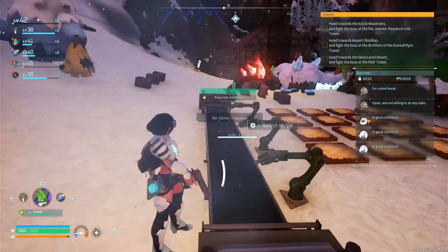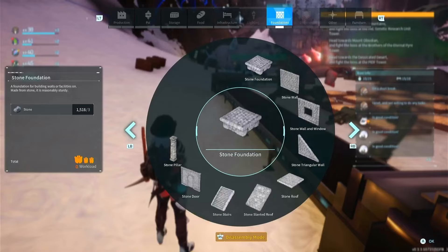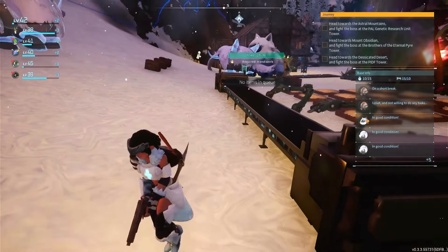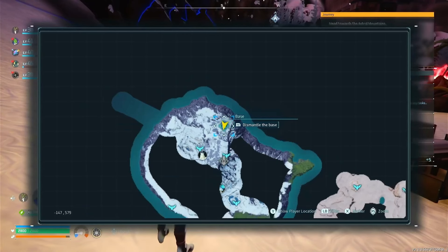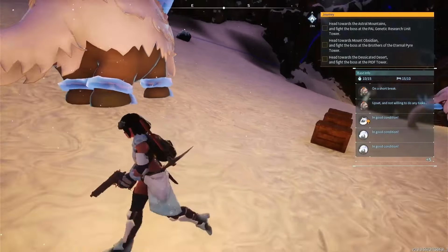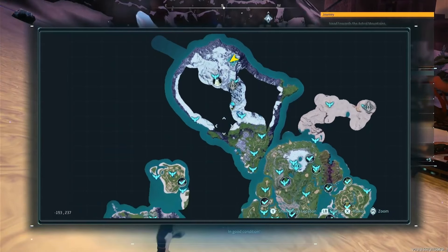My main base is getting pretty clogged up, so I think actually having the product assembly line two and the sphere assembly line two — I'm going to have these at this base because there's more room. I didn't have any room at the old base, my main base at all. So yeah, the location negative 147, 579 — there's about 10 quartz nodes in this area, which is very fantastic. It's on this island, the kind of Africa-shaped one.